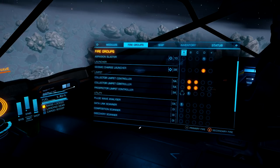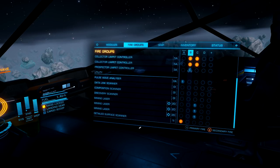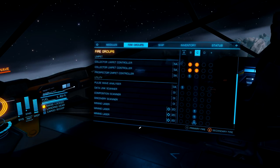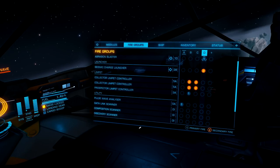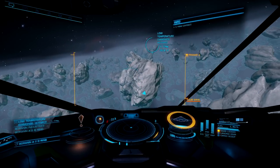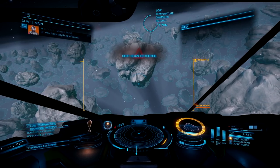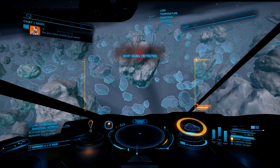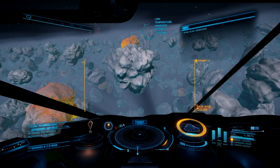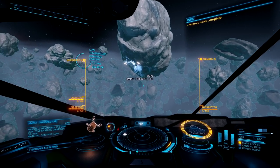Time to go over fire groups. For the first fire group, I have my pulse wave analyzer on 1. Second fire group: prospector limpets on 1, collector limpets on 2. Fire group 3: mining lasers on 1, collector limpets on 2. The final fire group: abrasion blaster on 1, and the seismic launcher on 2. While I wait for the lazy pirates to finally scan us, I'm going to pop off the pulse wave analyzer a few times to see if I can find any core asteroids right away.